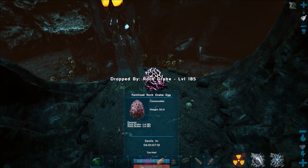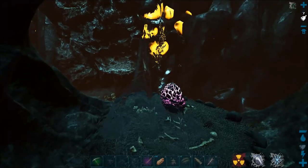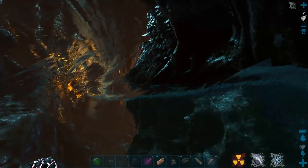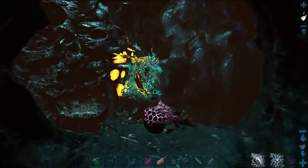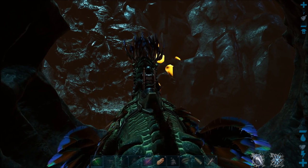What level's the egg? 185 - that's a bit high to feed a basilisk. Keep all the good ones. You need to make sure your rock drake has full stamina and you need to escape.